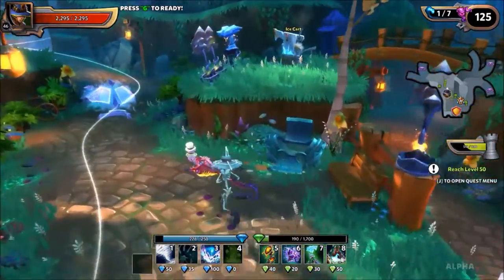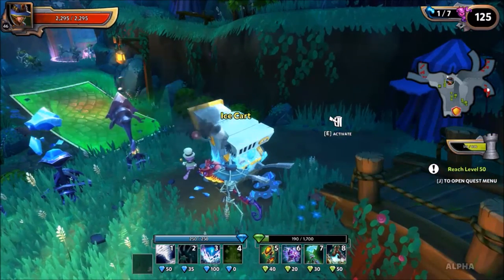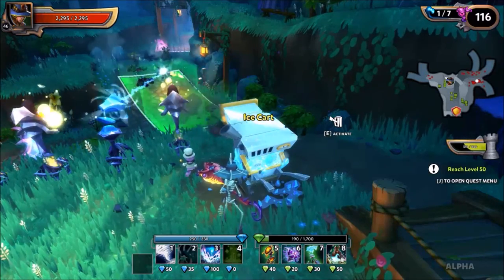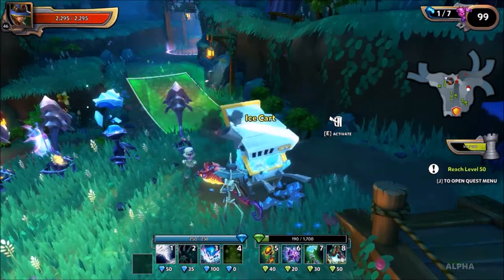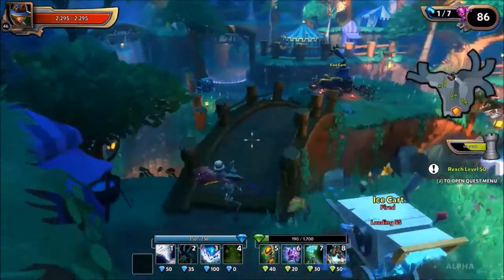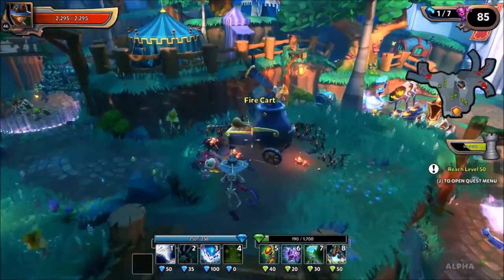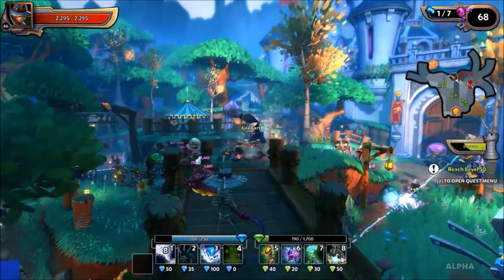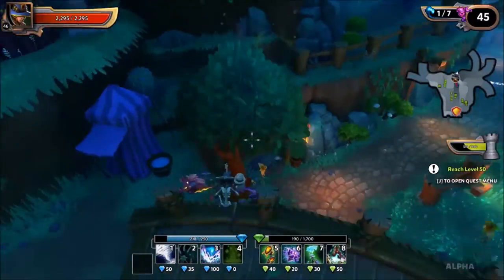Now that I have a build, I'm going to start the wave up. In a lot of these maps there are going to be little interactive things that you can use and they do different things. There's this little green zone that shows where this one is going to activate — this is an ice cart, so it's going to freeze everything in the area. This allows my towers to hit them while they can't move. When you walk up to these things it says E to activate, but you can also press E, shoot it, or use an ability from a distance. If you realize there are a lot of enemies over in another lane, you can shoot the cart from afar and activate it from over there.